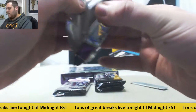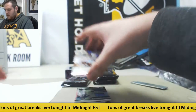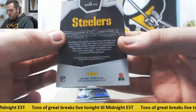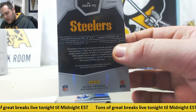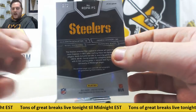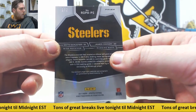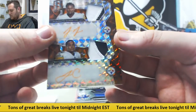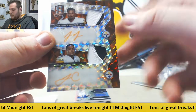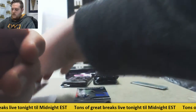Let's see what we got. Man, this is a sick hit — Juju Smith-Schuster, James Connor, dual rookie patch auto, one of two. Zero number one, that is going to go to Frank MC. Oh my god, that is absolutely gorgeous going to Frank MC. Juju Smith and James Connor, one of two — a gorgeous way to start us off.